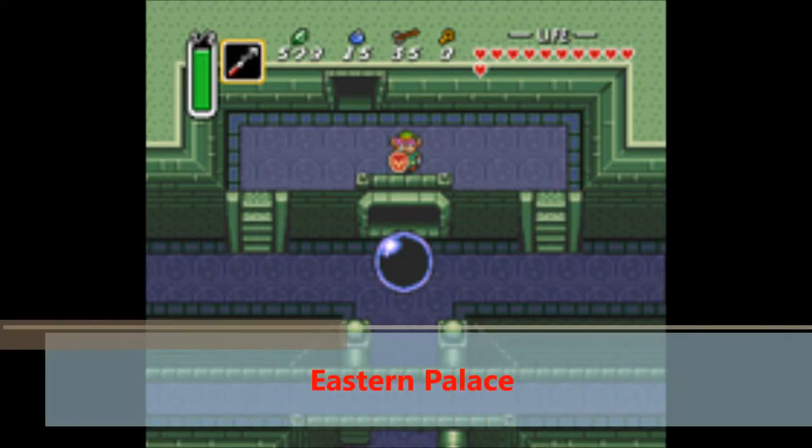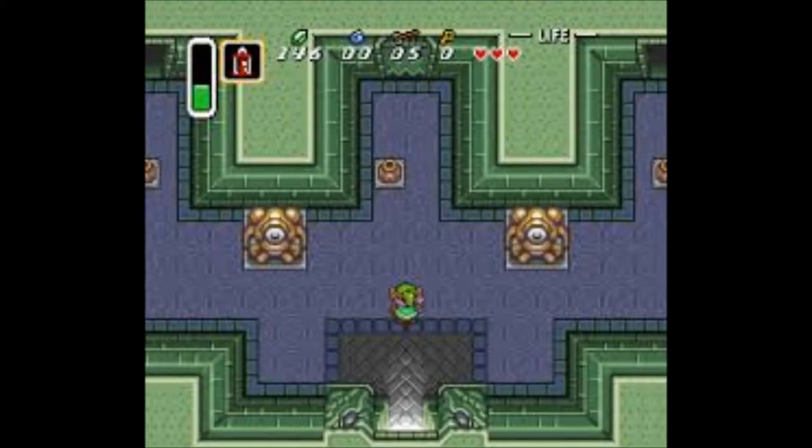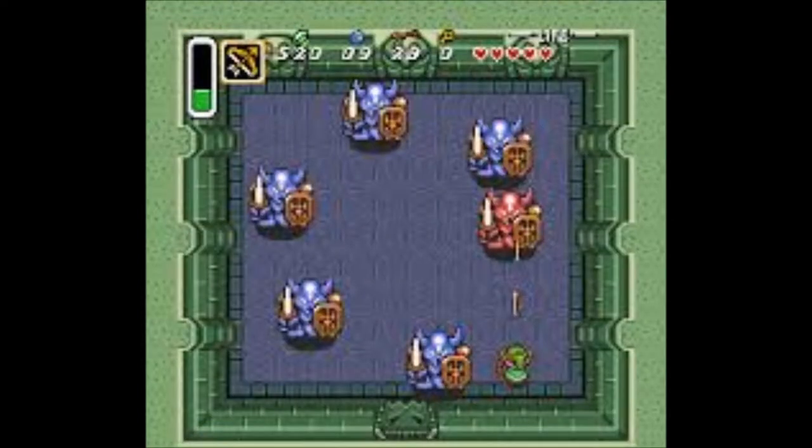At number 11 is the Eastern Palace. Now this is the second dungeon in the game and it's really easy. The puzzles are all really simple and the boss is pretty easy too, and not that fun. So overall that's my main problem with this dungeon — it's too easy. It's just an early one, so I guess that's the way it has to be. On the bright side, you do get the Bow here, which is pretty awesome.